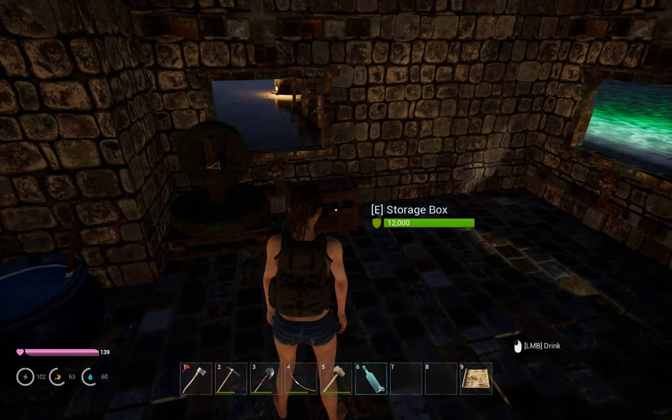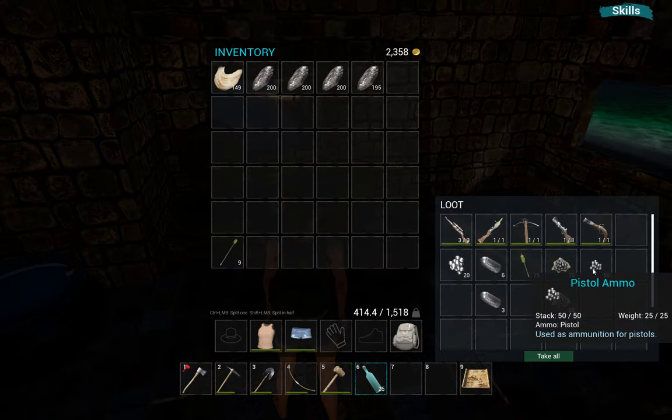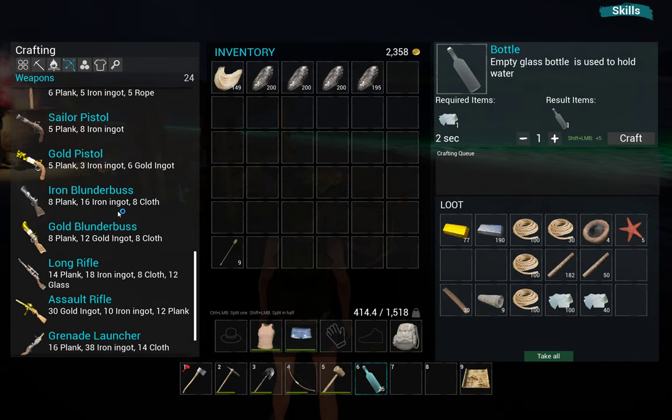In here I've crafted another storage box and we have some weapons. I tried to craft all the weapons that require only iron. We have some weapons that require gold ingots, but for this video I was thinking about testing all the iron weapons and seeing how efficient they are and how much experience we can get from hunting different animals.